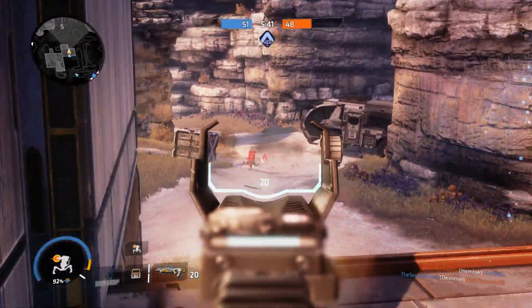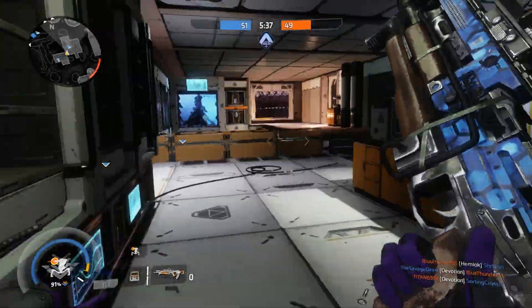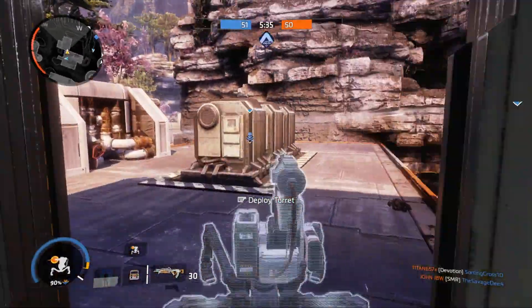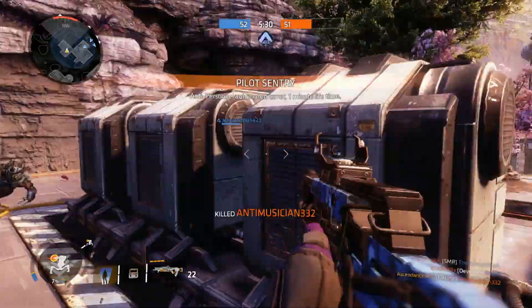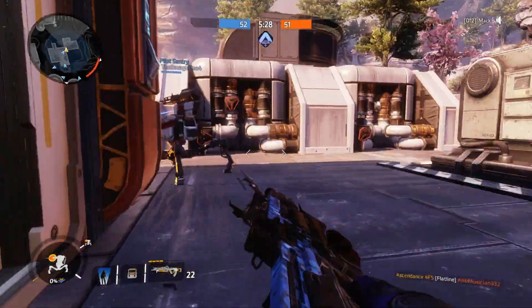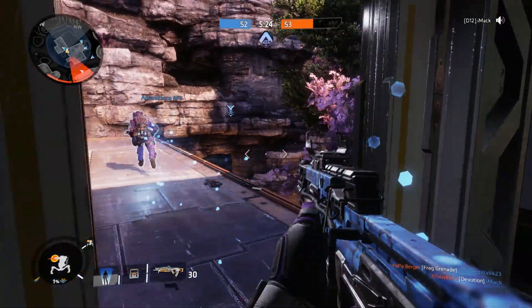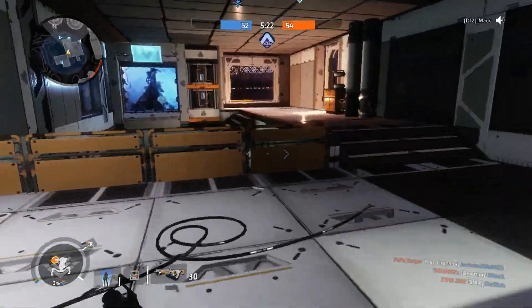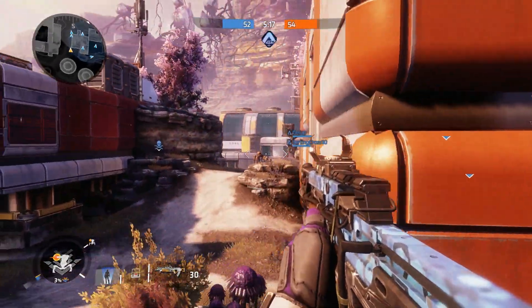So let's do a quick recap. You can use the holopilot to probe the route ahead, lure enemies into traps, make crossing open terrain safer, and sometimes distract an enemy just enough to win a fight. You should also be spamming the decoy a lot over long sight lines to disrupt the enemy team. Trust me, when you get the use of this pilot tactical ability down pat, it is very rewarding for you, and even more frustrating for your opponents.